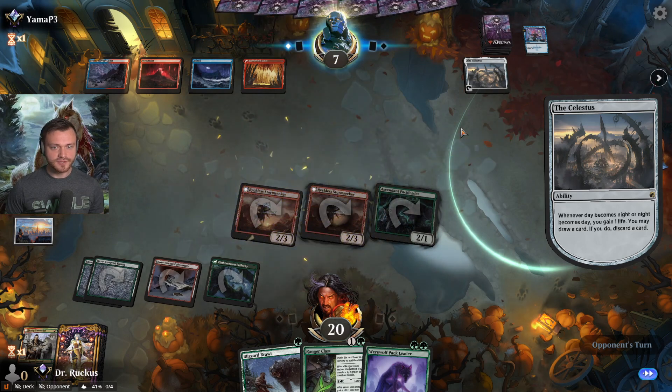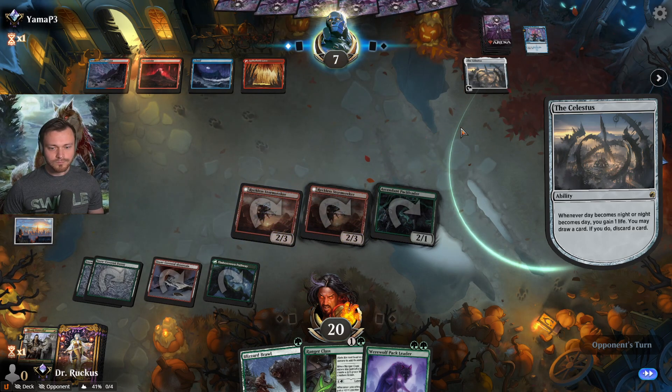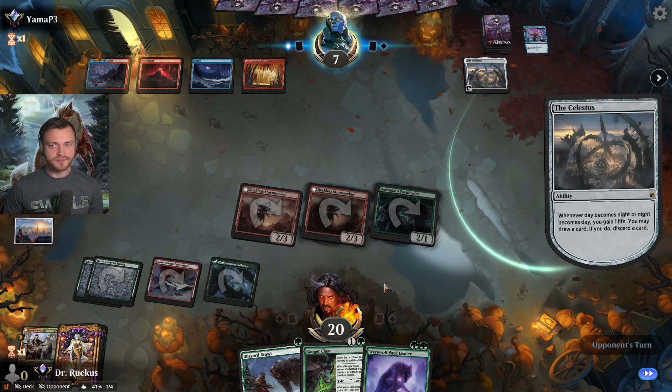Flip back to daytime unfortunately. We can play out both the Pack Leader and the Ranger Class this coming turn potentially — give them both haste. We'll see what they do here.